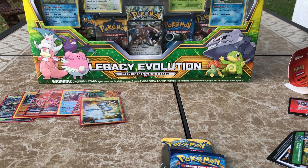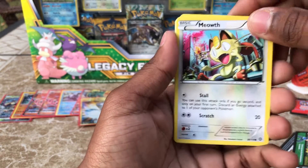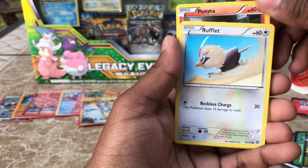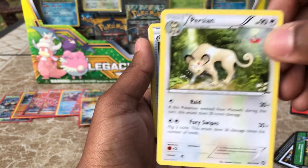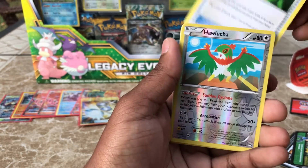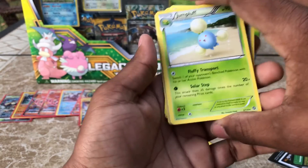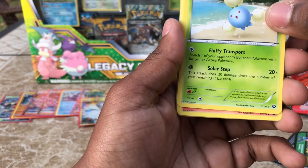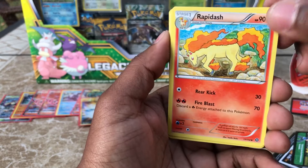I'm not sure if it's three from the back or two from the back because I'm not familiar with this set. We have a Litwick, a cool Meowth, a Ponyta, a Rufflet, a Larvesta, a Persian — I always like this guy — Greedy Dice, don't know what this does, a Reverse Hawlucha, very nice looking, a Jumpluff, and for our last card we have a Rapidash. Nothing crazy out of that pack.